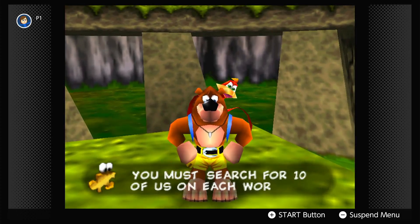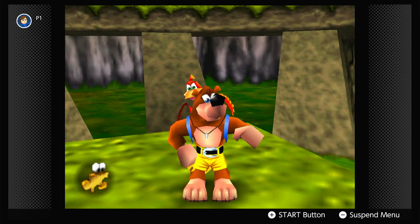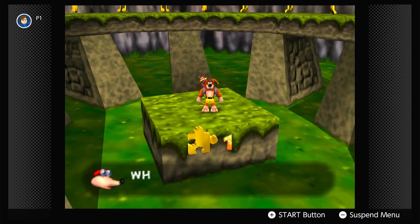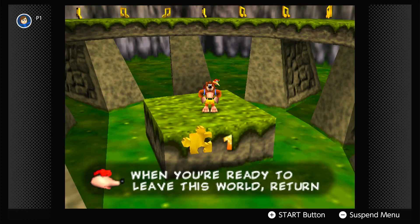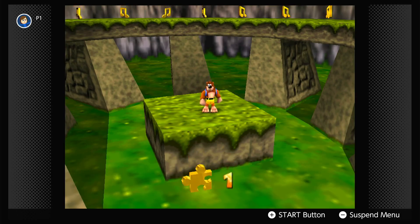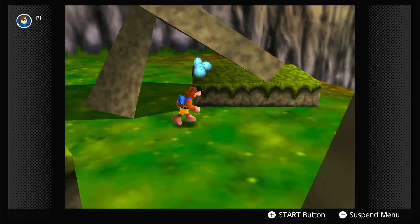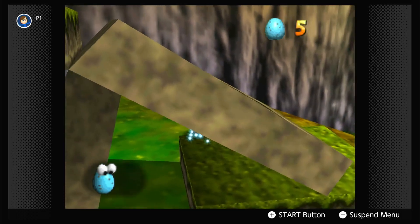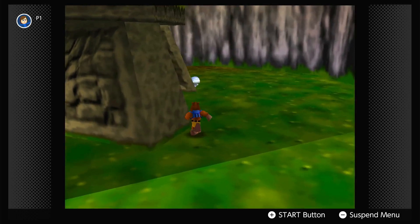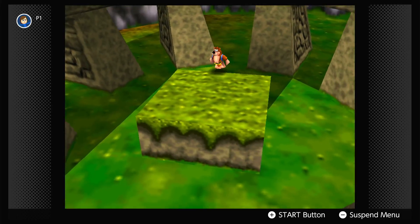When you're ready to leave this world, return to the start area and stand on the exit pad. I'm not ready to leave yet — I don't have nearly enough stuff from this world. There are also eggs. Eggs are gonna be useful for a new move later — Kazooie can learn to use them as ammo. Got another Mumbo token. Let's go get our move from Bottles.